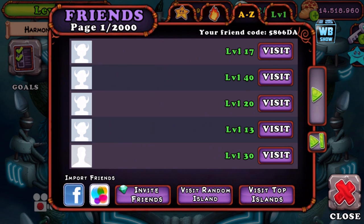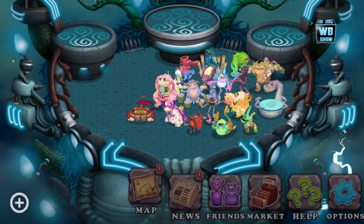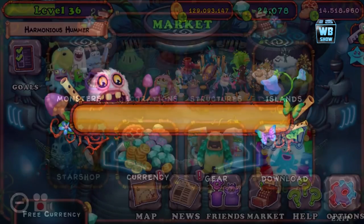I don't want to do shoutouts every week if there's only one or two people. If you want to add me, my friend code is 5866DA. I do want to thank the people that have been adding me — thank you guys so much. Now let's go in and look at the new wobbling.